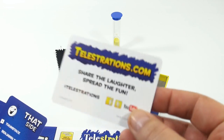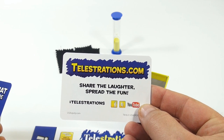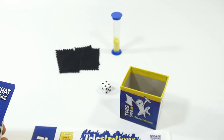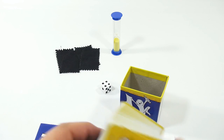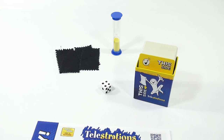On this side it has 'share the laughter, spread the fun' — Facebook, Twitter, YouTube. Hashtag Telestrations. Here's the card: this side, that side. So let's just leave it on this side. We've decided this side is the side, not that side.